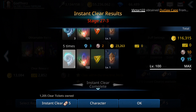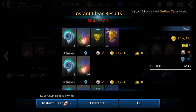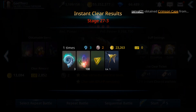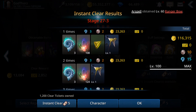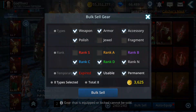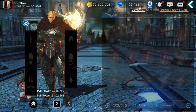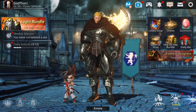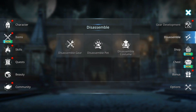Inventory is full already — we're getting lots of gear. What you can do is just disassemble them to get morphing crystals, so that's another good thing.